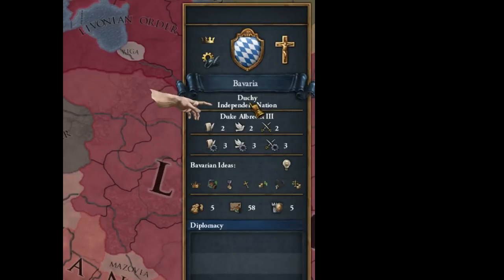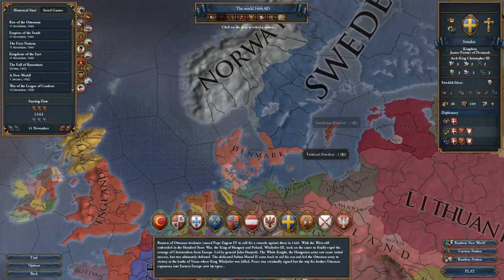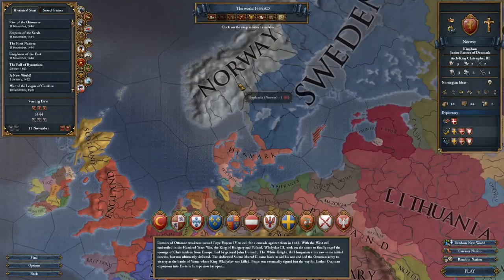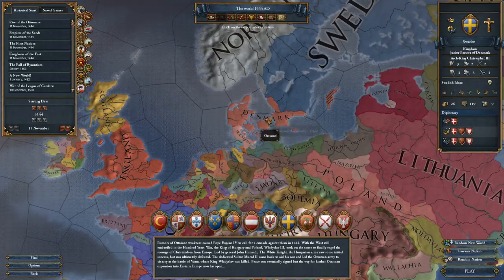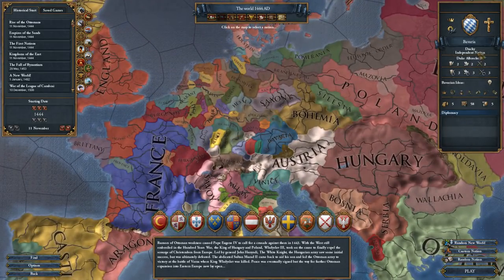We are an independent nation. Not every nation in Europe is actually independent or starts out in 1444 as independent. For example, Sweden is in a personal union under Denmark, which means the Danish ruler rules Sweden as well — and they also rule Norway. Sweden is still playable as an independent nation because in EU4 you play like the spirit of a country and can try to wriggle out of the personal union and get away from Denmark. But being in a personal union means that Sweden cannot declare any wars of its own; it will be pulled into all wars that Denmark declares. Bavaria doesn't have that problem — it is an independent nation.